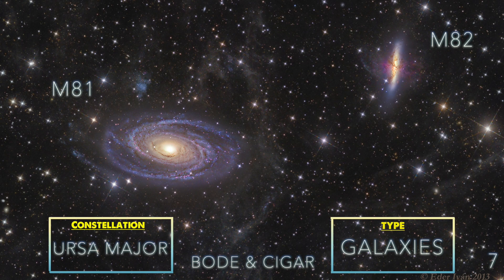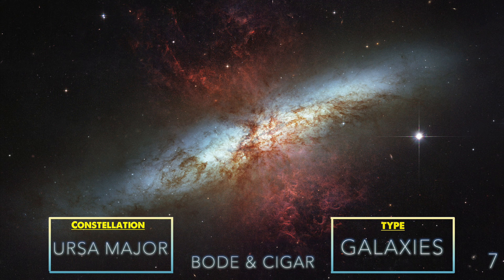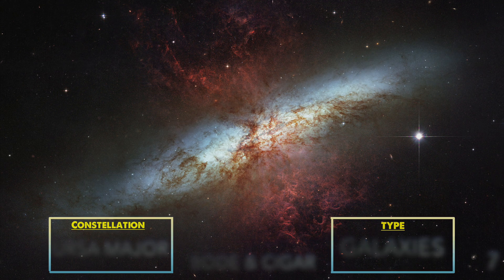M81 and M82 — two neighbor galaxies. M82, the Cigar Galaxy, is one of our top favorite galaxies, and you don't need to smoke to be in love with this fire-looking red explosion from its center. Those two are very easy targets for a beginner.